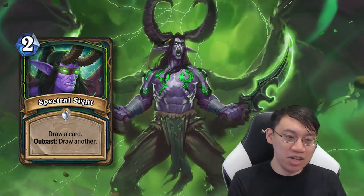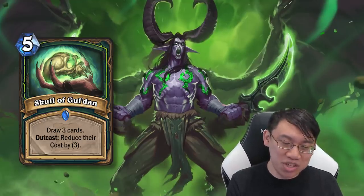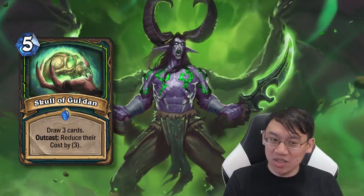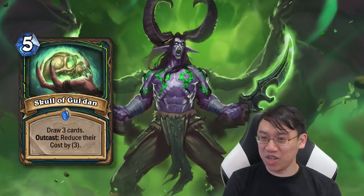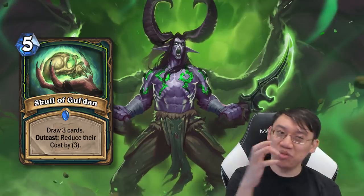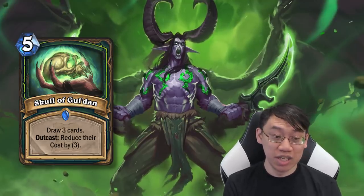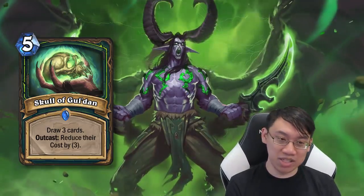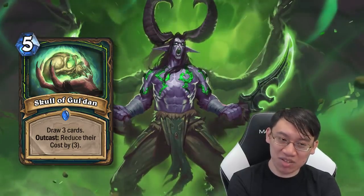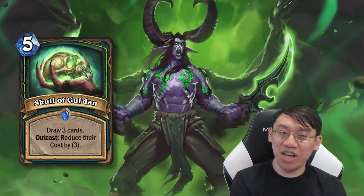And then you play your Skull of Gul'dan — absolutely super ridiculously overpowered for almost every single deck, I have to imagine. 5 mana, draw 3 cards. Sure, that's fair, right? But what might not be fair is if Skull of Gul'dan is on the left or right side of your hand, you reduce their cost by 3. So it's an insane top deck when you're out of cards, but also an insane card to plan around — get it to the left side of your hand and then get a refill late in the game. If you get a 3 cost reduction on 3 cards, that's a 9 mana savings, so you're literally paying negative 4 mana to draw 3 cards. In a low cost deck you're probably not reducing all your cards by 3, but that is the potential upside — absolutely insane.